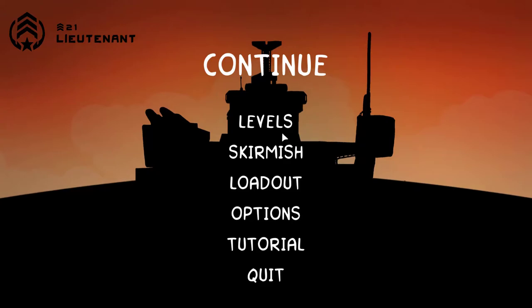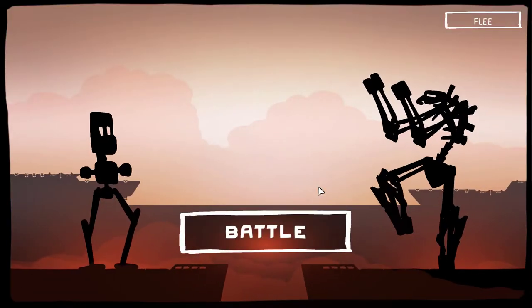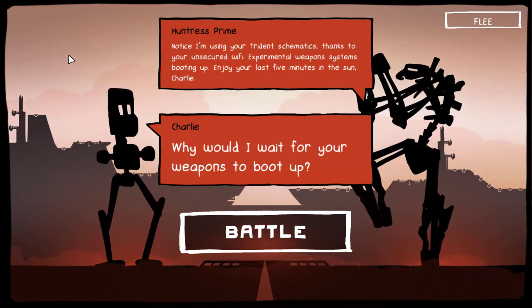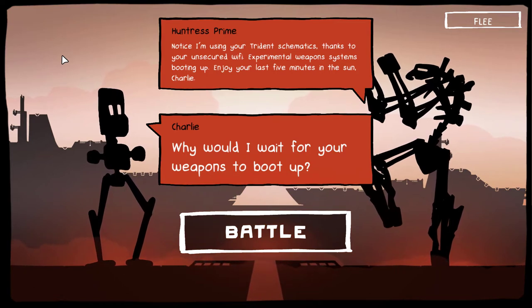Let's go back to levels. We're going to choose level 31, Huntress Prime. Here's Huntress Prime saying: "Notice I'm using your Trident schematics thanks to your unsecured Wi-Fi." The unsecured Wi-Fi seems to be a running joke in this game.